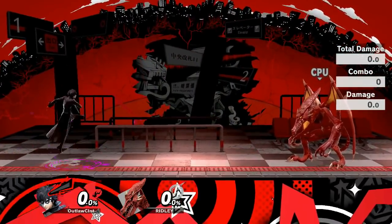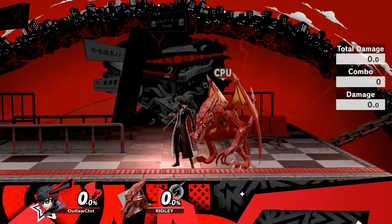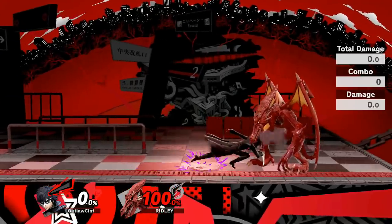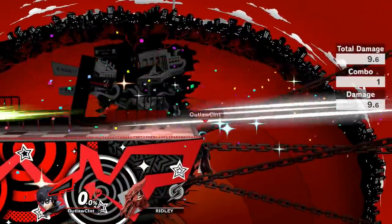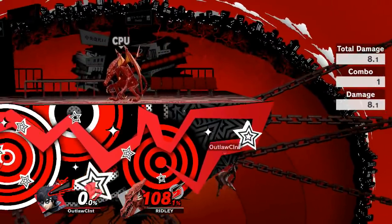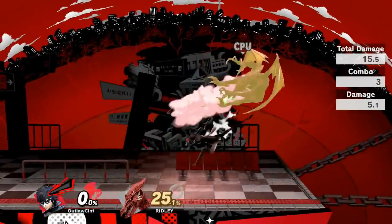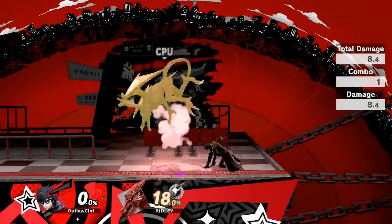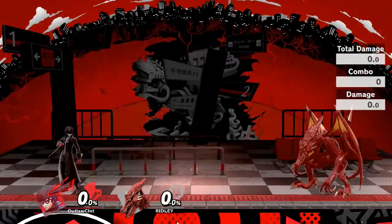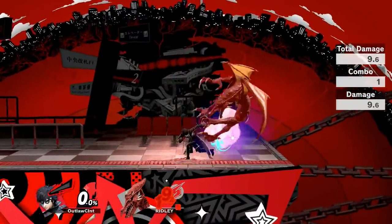Joker's down air sees him make a quick swipe downwards, much like Marth and Lucina. Although it can't spike, it will send the opponent at a horizontal angle, making it a decent edge guarding tool especially at higher percentages. Its best utility is in combos — the down swipe will knock the opponent forwards if you're slightly in front of them, allowing follow-ups such as grabs, jab, and I believe down tilt as well. It makes for a really good move on both grounded and aerial opponents.